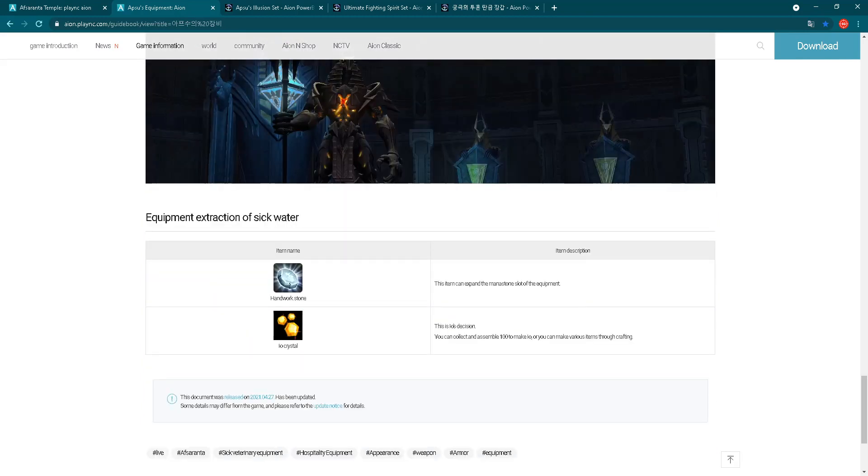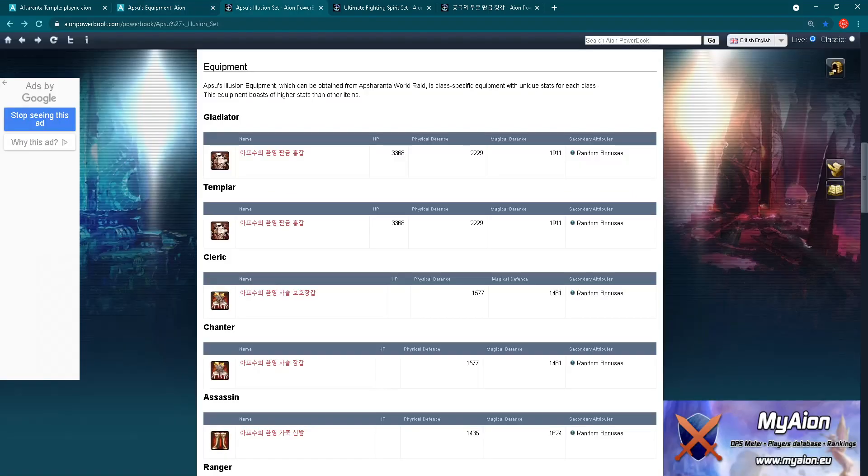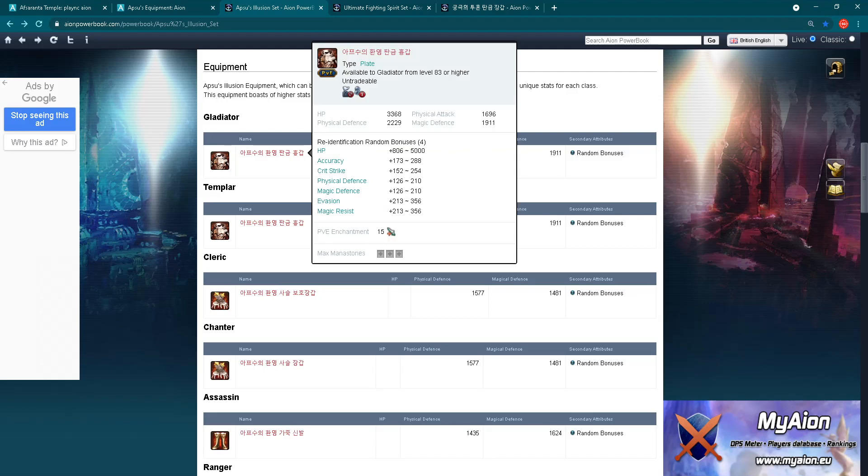Those IO crystals you can use later in the process of crafting, as one of the things needed for magical crafting. This is shown on the official ION website in Korea. Now we are going to move to ION Powerbook because there we already have some translations. If you like to play ION, I highly recommend you visit this website - I will put the link in the description.